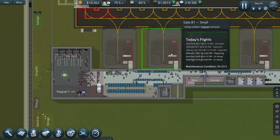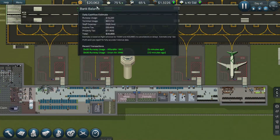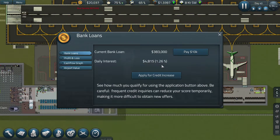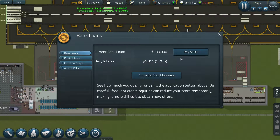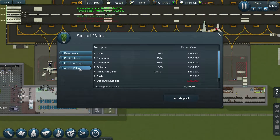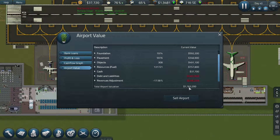Basically just waiting now for nighttime before we can actually do anything, and hopefully lots of money comes in. I've still got a loan out, as you can see here - this is getting paid back daily. How much is our airport valued at at the moment? It's over one million dollars.